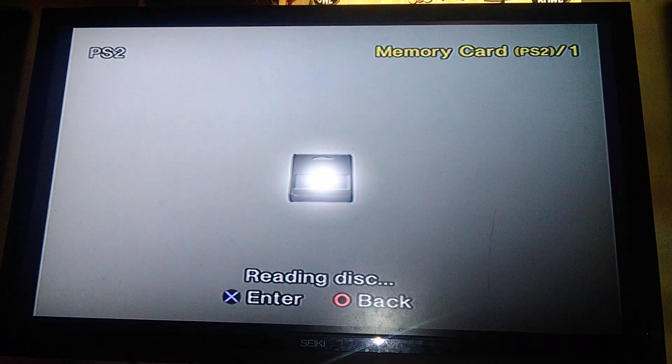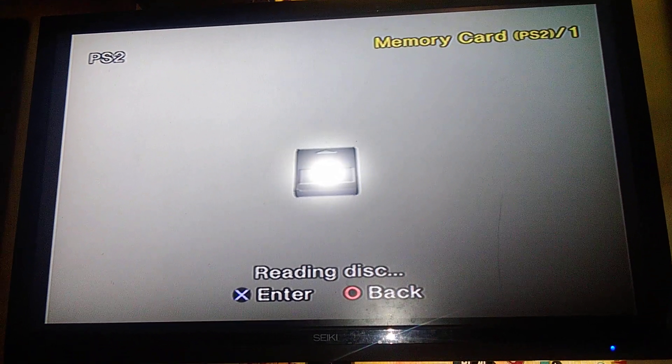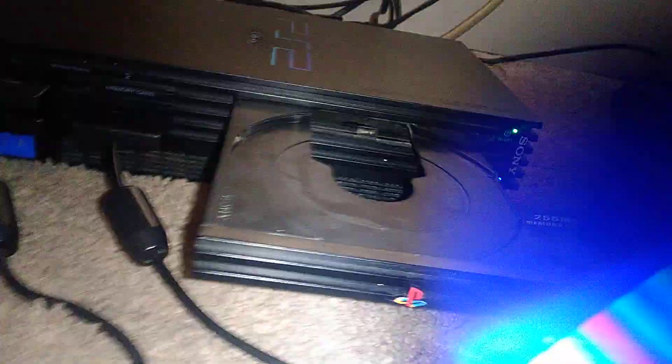As you can see, this is the silver DVD-ROM — this is Finding Nemo. You can see the PS2 disc. Now here's what the blue disc looks like. See, this is a blue disc — these are the early PS2 discs.